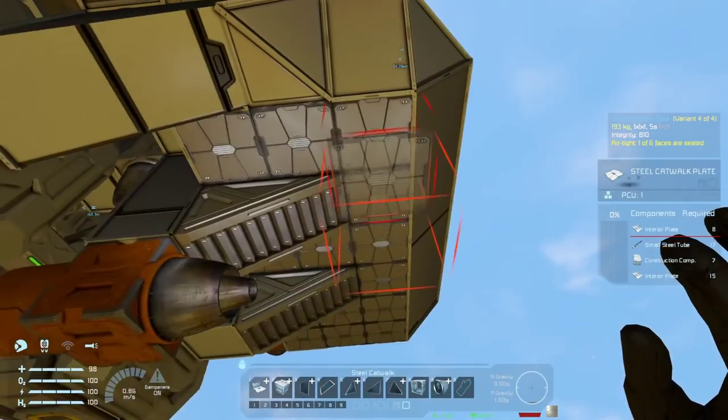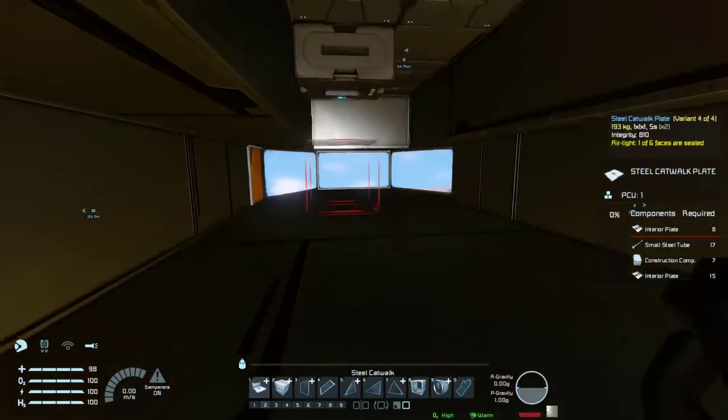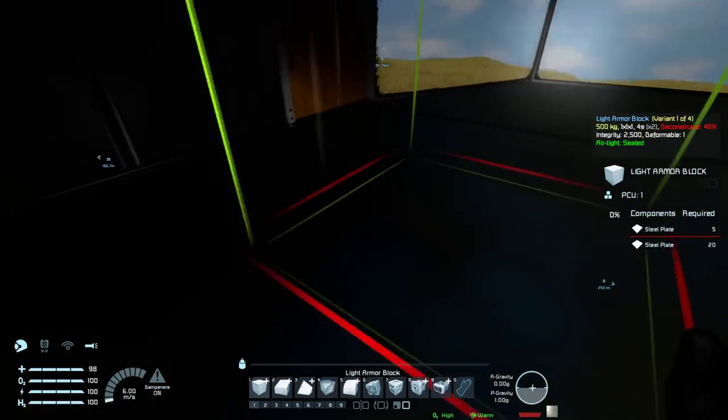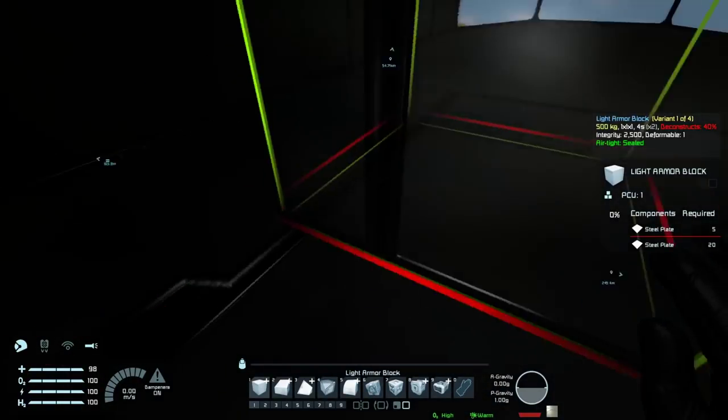Now there's a reason I'm doing this with the catwalk - the floor when I stare at it with my headlights is completely black and I don't like it. I want to make it lighter.